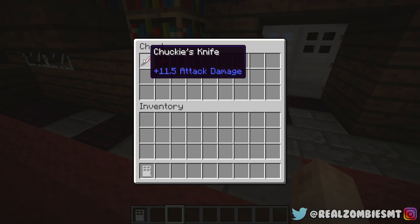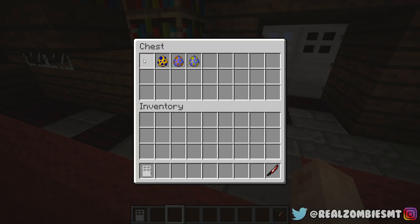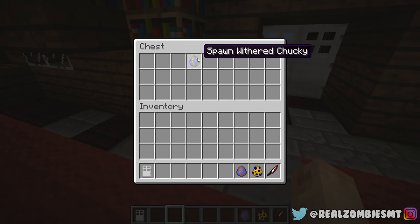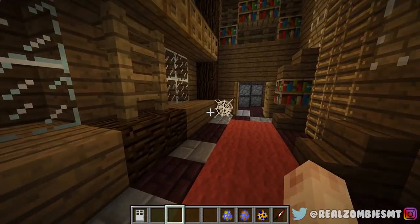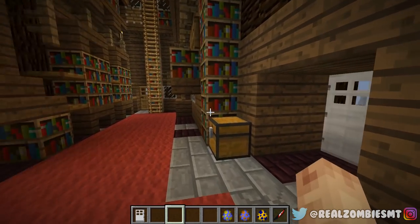I'm gonna predict that Chucky is in this chest right here. And what do you know — there is a Chucky knife, a Curse of Chucky, an Evil Chucky, and a Withered Chucky. So we have three different Chuckies to deal with, which is pretty cool. Let's get right into this and summon in Chucky.